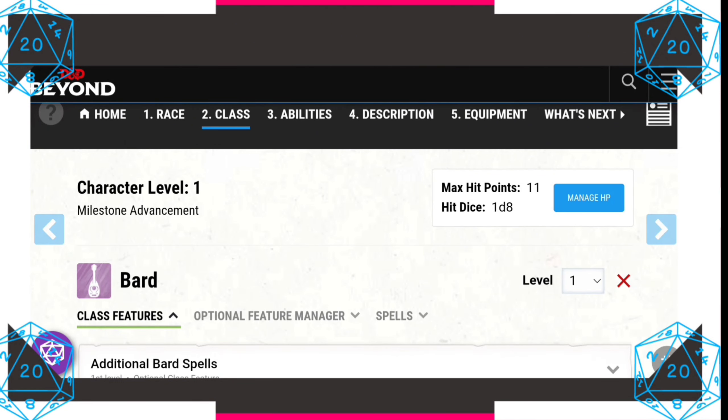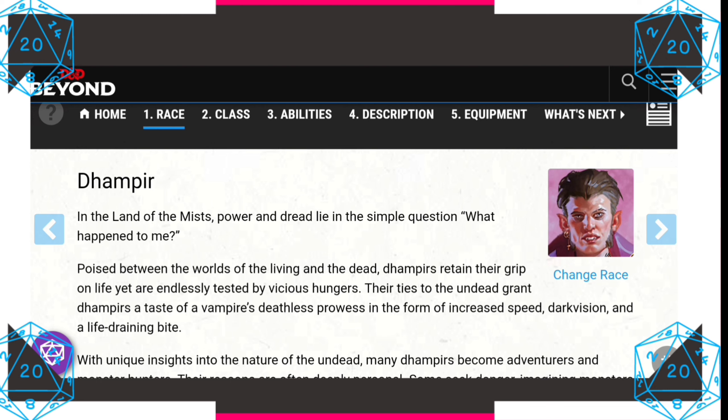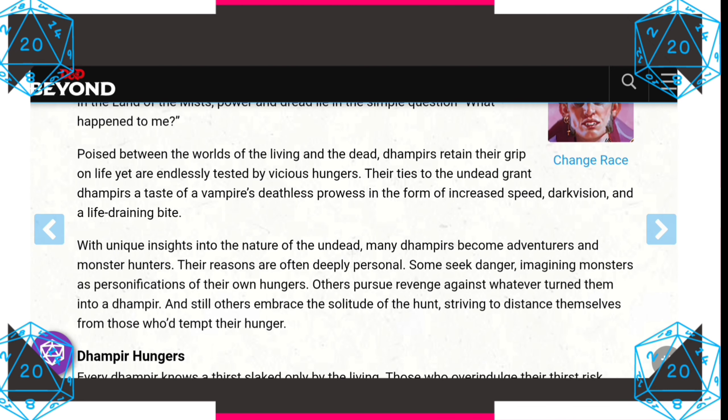Today I'll be showing you how to make a psychic vampire bard. I've chosen the lineage of the dampir. It's definitely a player-friendly way of playing a vampire without all those pesky weaknesses, and it's a great way to not give your DM an absolute migraine when trying to manage a vampire.